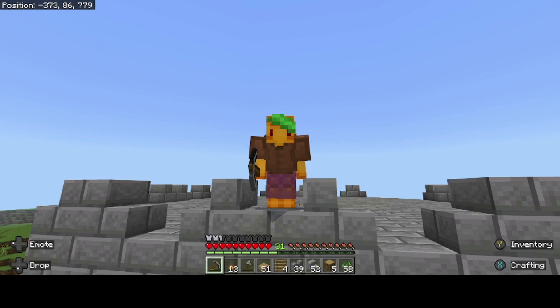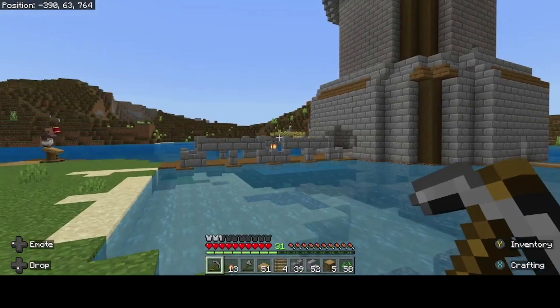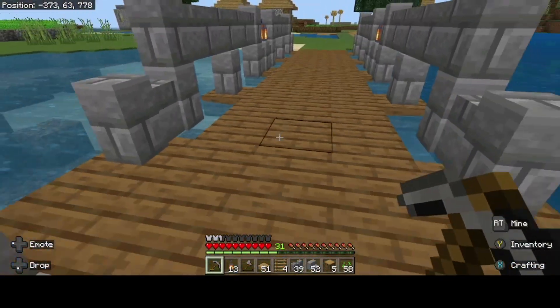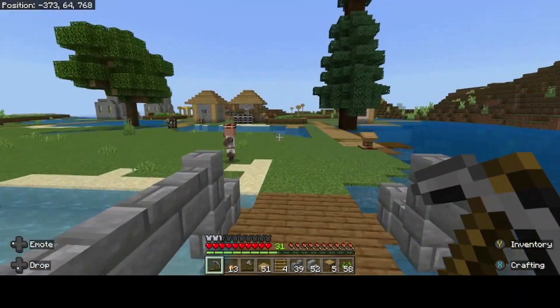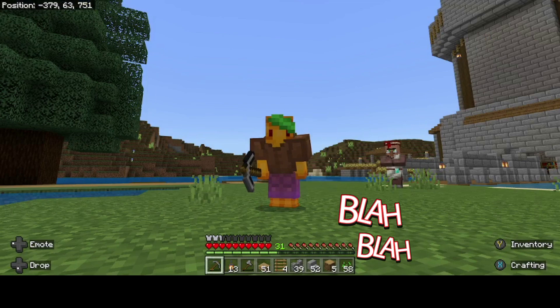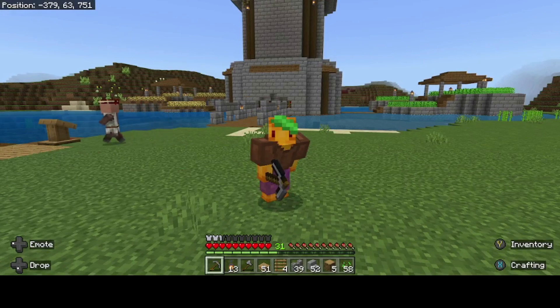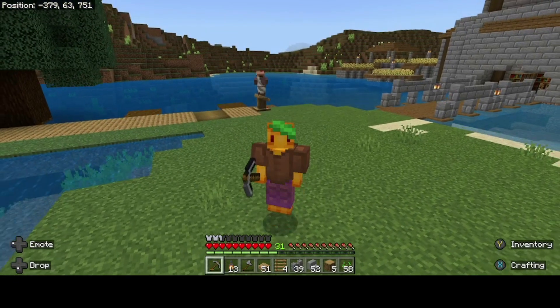And then we have this amazing, one-of-a-kind build. They might copy it. I mean, I'm sure there's better ones, but this one's pretty good for me. But JabberJay peeps, that is the end of this episode. Drop a like, a comment — what should I do next? What do you want to see in this beautiful kingdom that I am starting to build? And don't forget to subscribe!